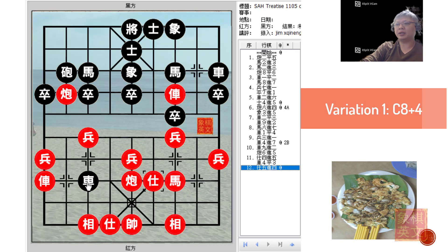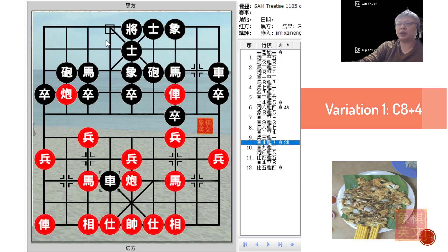However, R4+7 would not be a good move because Red would protect the horse and this would in effect be a fork. Black could be placed in a dilemma: if it traded chariots, Black would have used an open chariot to trade for Red's close chariot, which would definitely not be a bargain. However, if Black tried to move the chariot away, he would have wasted a move in the process. Red can be very satisfied with this situation, and that is why R4+7 is not advocated.